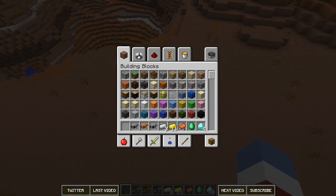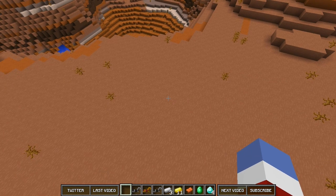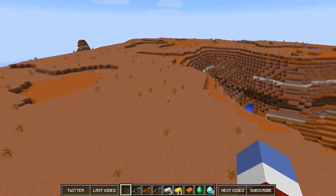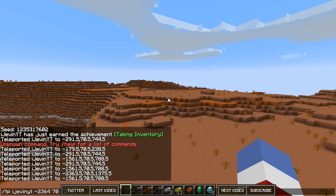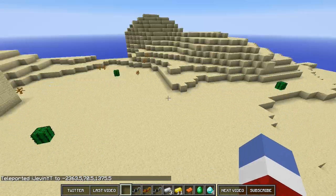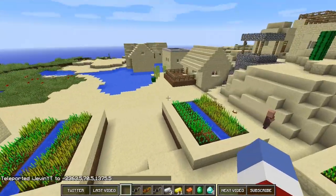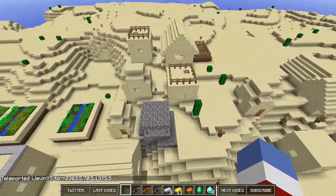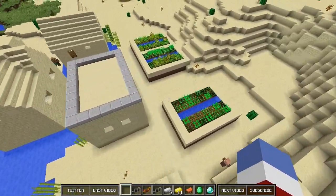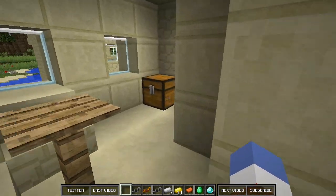For these Christmas episodes, the 1000-block radius of spawn rule doesn't really apply. The next location we are going to is at negative 2300, and this is actually kind of a double feature. Right here we have a huge village — I'm pretty sure it has all the buildings a typical village would have, with a lot of farms and a loot room.